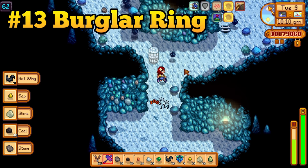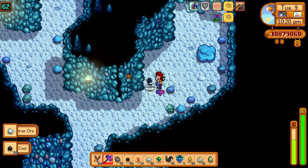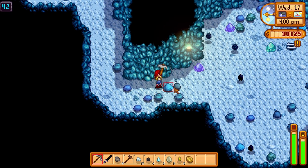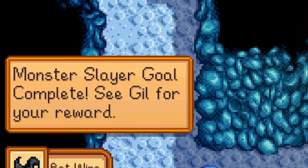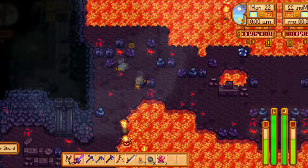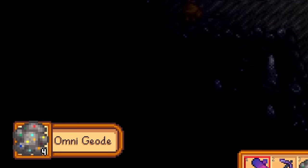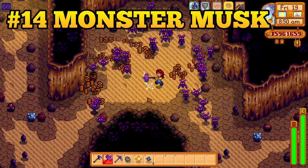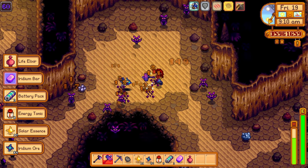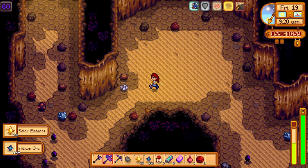Rings are really great in this game. There are a few rings that are so good they actually just become mandatory. The burglar ring is one of those rings. To get it, you will need to defeat 500 dust sprites, which might seem tedious, but it is completely worth it. The burglar ring will result in gathering so much more resources from defeating enemies that you will be swimming in resources. Some of the best uses are defeating flame guys in the volcano for cinder shards, defeating dust sprites for coal, and defeating carbon ghosts in the dangerous mines to get a ridiculous amount of omnigeodes. Don't underestimate Monster Musk either — it will greatly increase the amount of enemies that spawn in the mines and skull cavern. Pair your Monster Musk with the burglar ring and you will get so much loot.